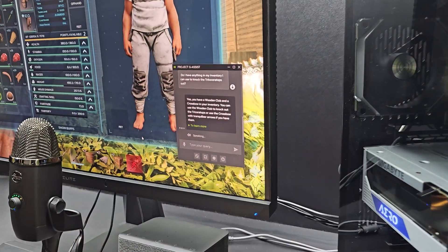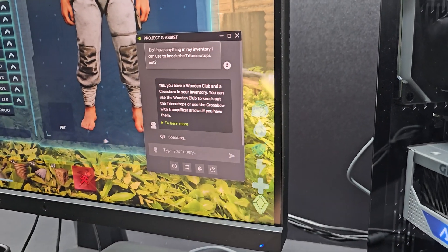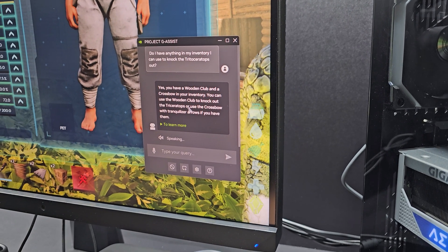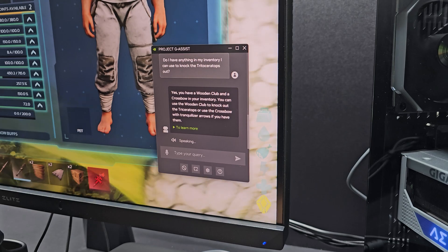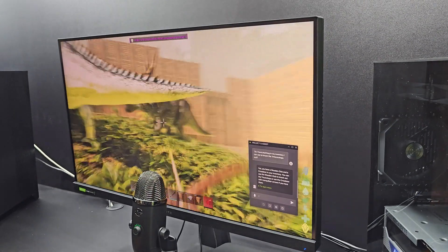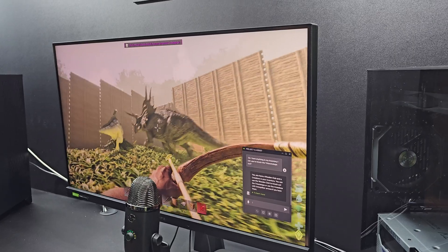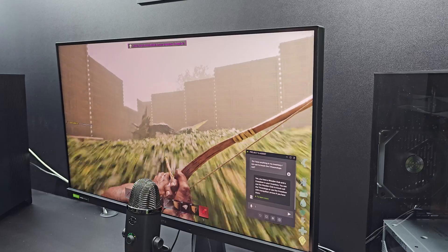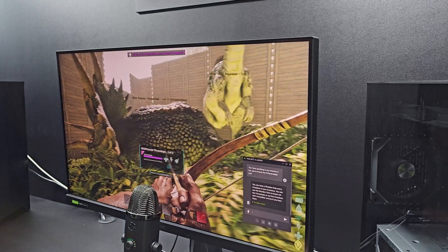Up until this point, that was only one half of G-Assist. The other big powerful benefit comes in the form of saving you time, especially while you're trying to learn a game or doing things like quests. In this specific example, we had Arc Survival Ascended, and I had no idea how to play this game. Locking in commands like 'how do I tame a Triceratops,' it gave out a heap of different commands without me having to alt-tab and go through Google. G-Assist just simply gave me a step-by-step guide in real time, which I believe will save a lot of time and also a lot of frustration.